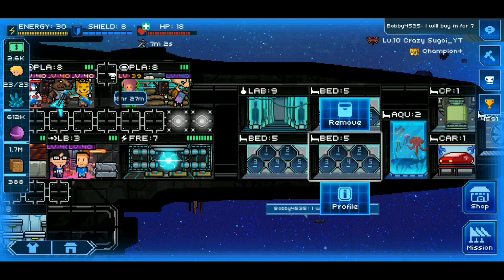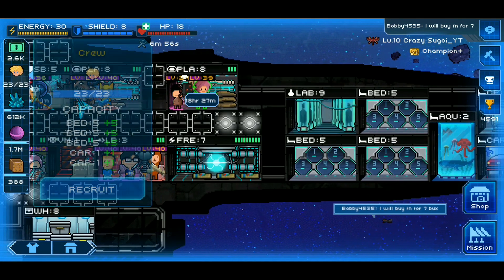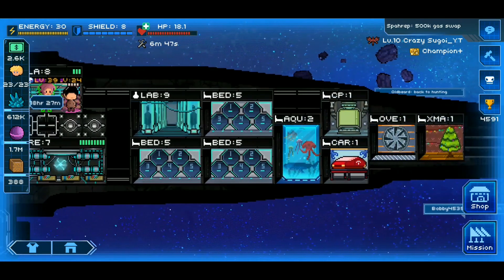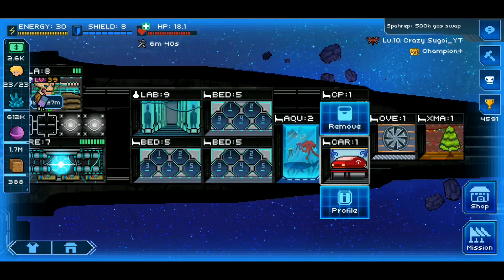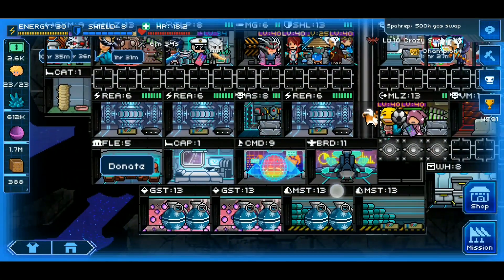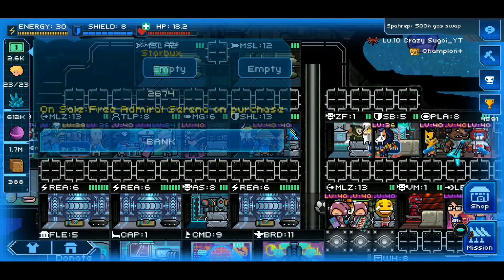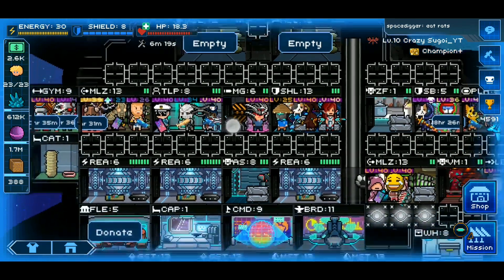Your bedrooms are pretty simple — they allow you to have more crew on your ship. Right now I have 23 of 23 crew, and my bedrooms account for five of that. Other additional rooms also give more crew, such as my aquarium which allows two, and smaller rooms like the cryopod, oven, Christmas tree, car garage, and cat room. We're pretty close to Halloween, so they're actually going to be bringing back the graveyard room, which I'm looking to get. Make sure you have at least a minimum of 1500 V-Bucks on your account so you can purchase it when it comes around.